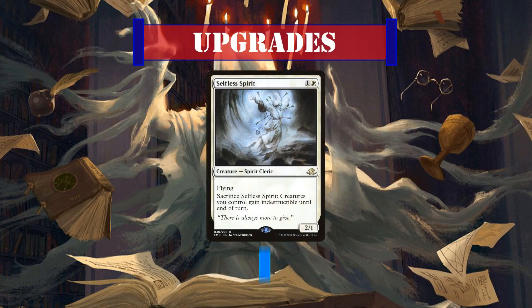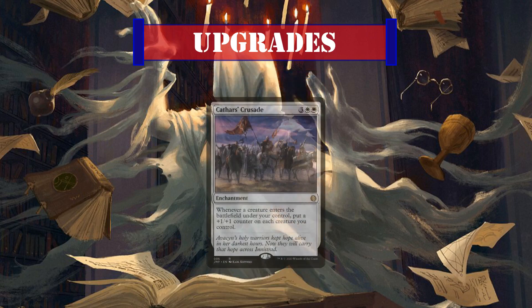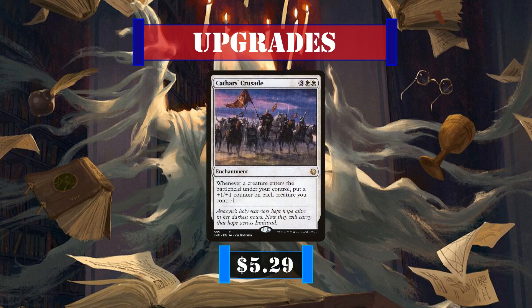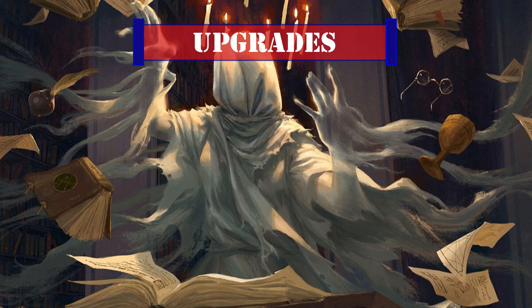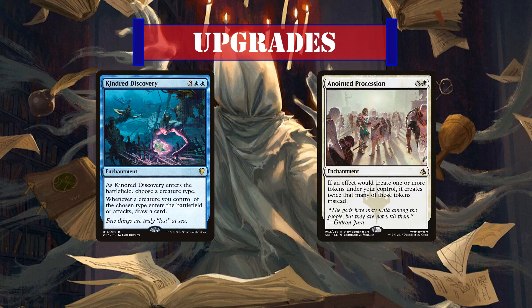For some potential upgrades: Selfless Spirit is a great way to protect our entire board by sacking itself and can serve as a cheap evasive body in the meantime. Cemetery Illuminator gives us a way to play our spirits from the top of our deck for good card advantage, and Cathar's Crusade serves as a good way to permanently pump our whole board thanks to our cheap creatures and token production. And finally, Kindred Discovery and Anointed Procession make for superb sources of tribal card advantage and spirit token production respectively, though they'll cause the soul of our wallets to join Millicent's spectral army if we choose to add them.